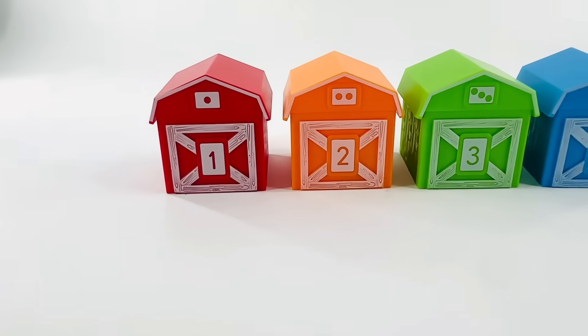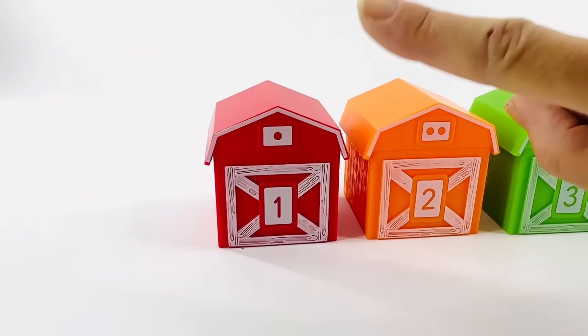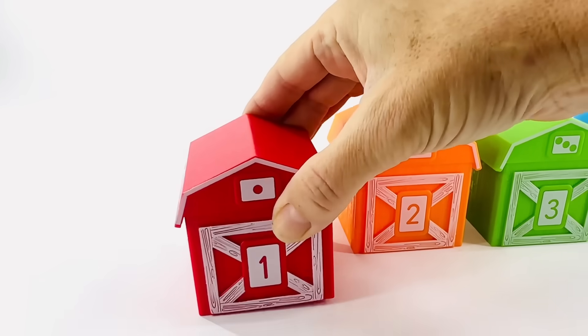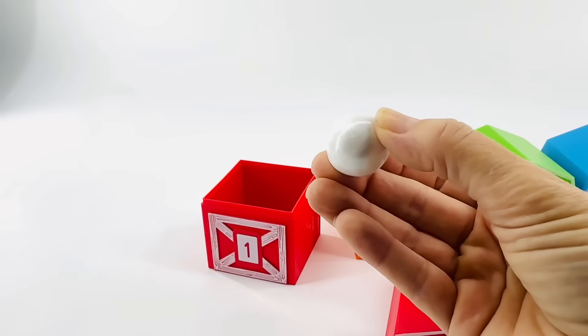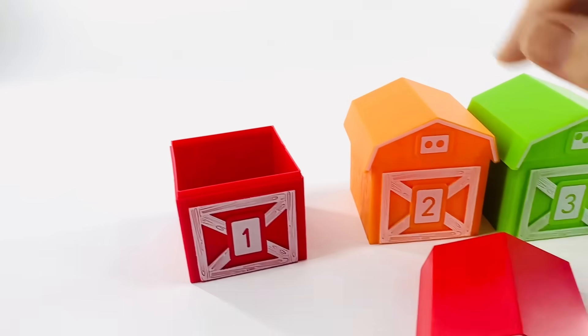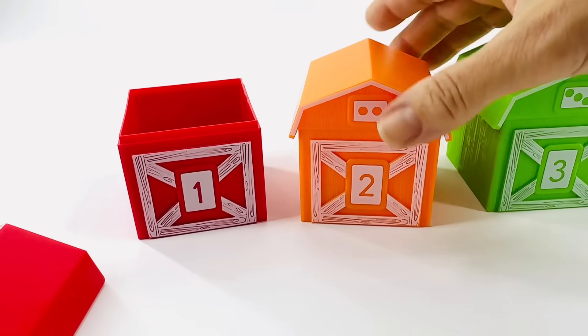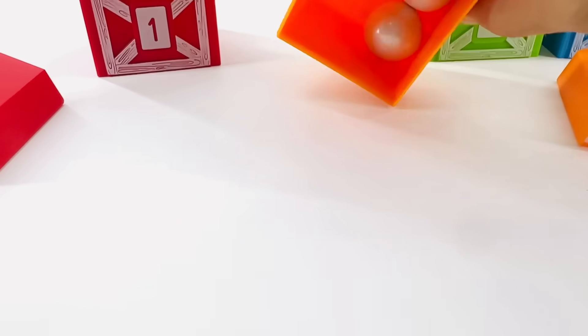Which one of these barns has the number four hiding in it? Why don't we start over here and count to find out? Count the dots. That's one. There's something inside. It almost went away. One ball. Let's count the dots on this one. One. Two. That's the number two barn. And what do you think is inside? More balls.